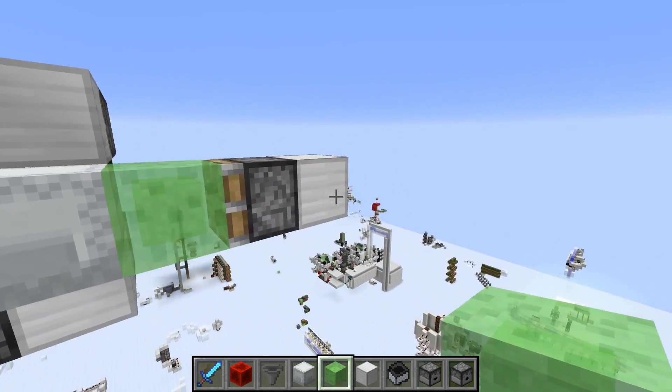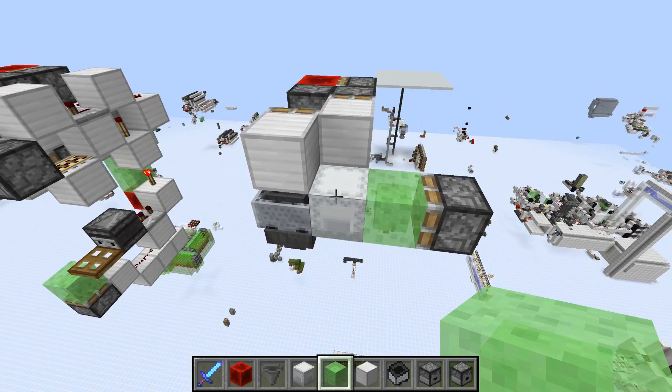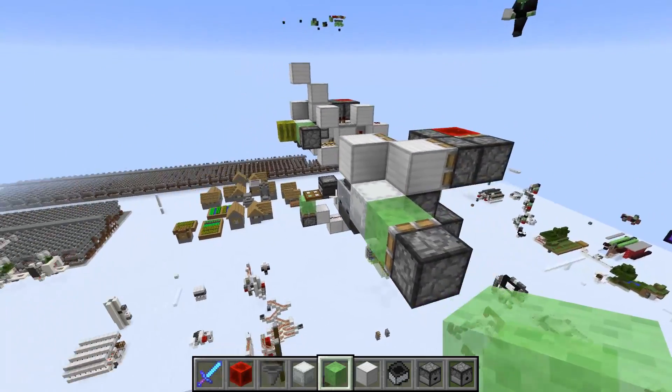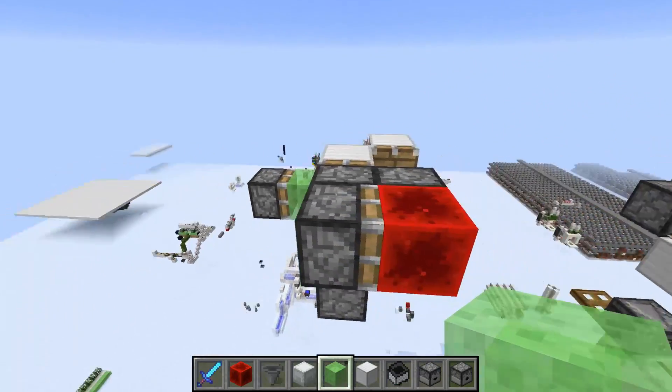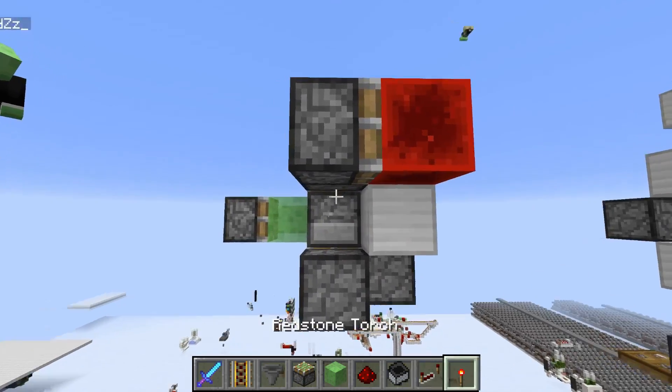For breaking the shulker box you need a little slime block right there — that's the slime block that will break the shulker box when activated. And that's the basic piston setup. Now we can wire it all up.